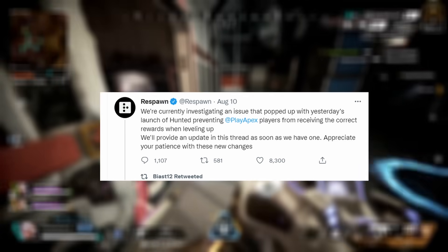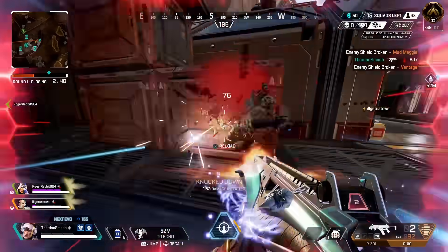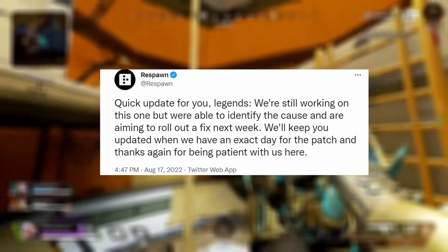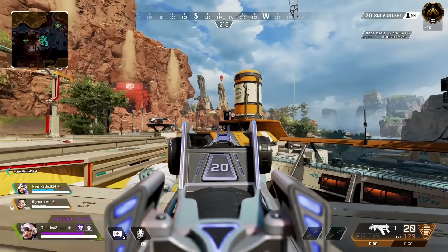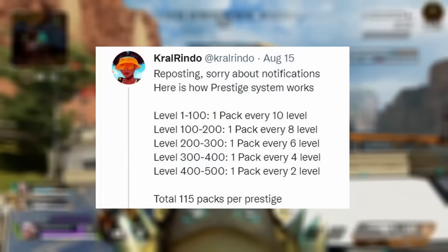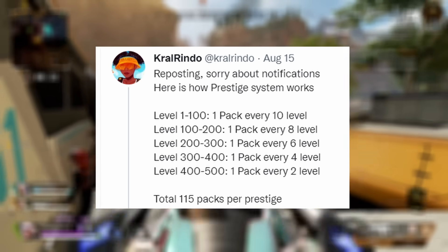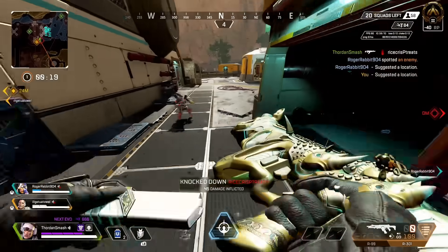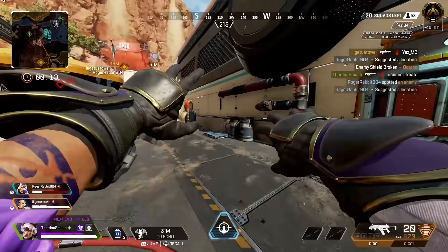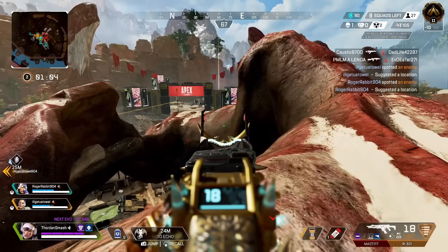Respawn said that when the season launched, the packs you were supposed to get as you continue to level up with the new Prestige level cap increase was not giving you packs nor Apex Legend tokens as intended. Last week they let us know they had identified the cause and are aiming to roll out a fix, which lines up with what Shrugtall's Discord found. Cryo Rindo posted how Apex packs will work with the level cap — it's pretty much the same as regular levels 1 through 500. You'll get a total of 115 packs per Prestige, with three different Prestiges available, which means if you reach max level 2,000 you can get a free Heirloom. The Apex packs issue was the number one thing Respawn stated they are working on, so it makes sense this is the biggest confirmed fix coming today.